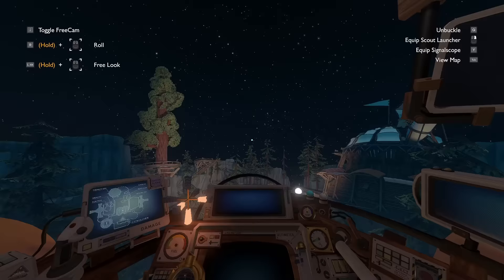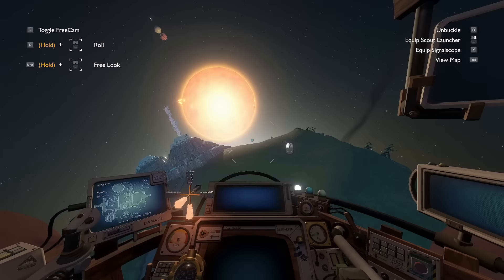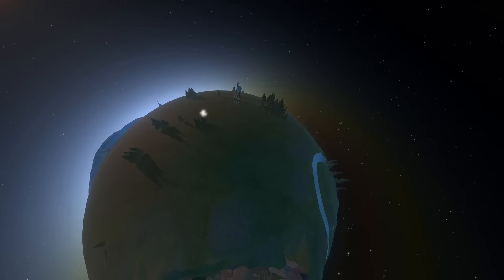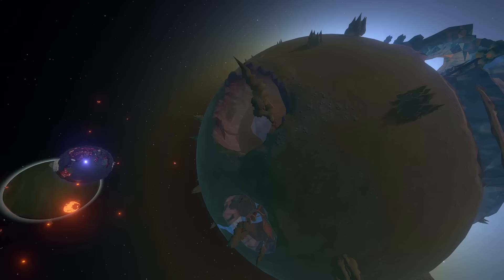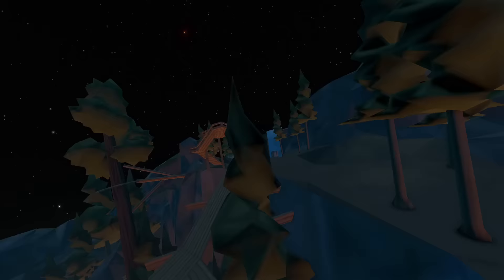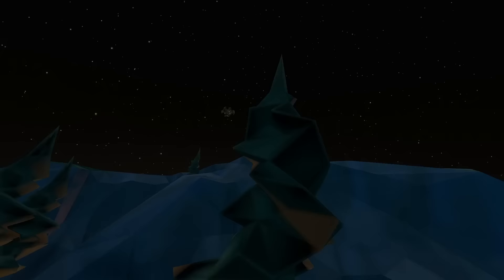Outer Wilds is a pretty computationally intensive game since it has all these planets existing all at once with details and props all over each one. The game gets around this by altering the level of detail of each planet depending on how far away the player is. However, the game also has to take into account your scout launcher, which you can take pictures through — so it can't lower the detail of the location where you've left your scout, or you'd end up taking pictures of low-polygon terrain.